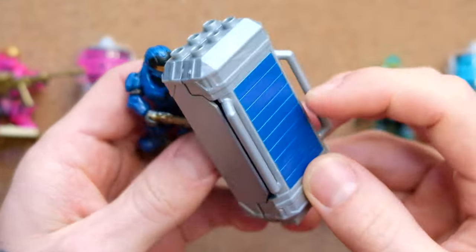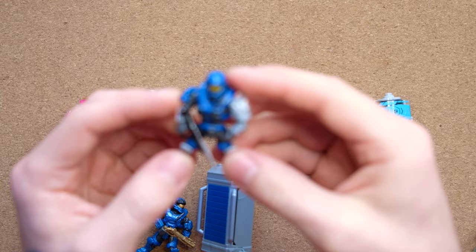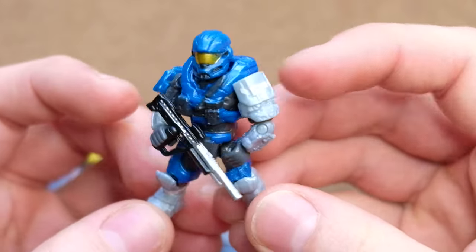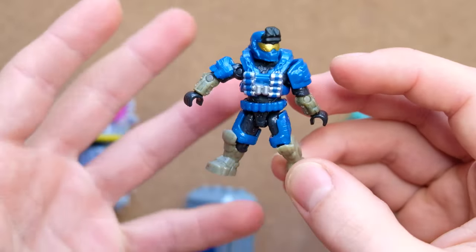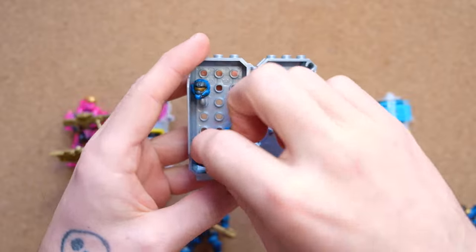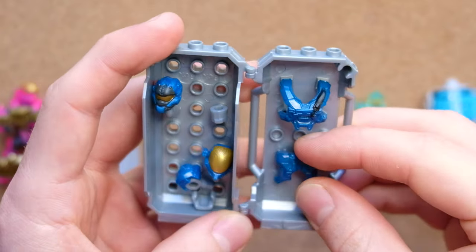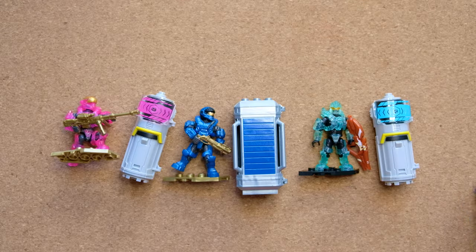You get a Spartan CQC and then enough spare armor to customize two more Spartans. I decided to give my Halo Heroes card a Spartan Hazop helmet, which I actually think works surprisingly well. And then another figure I customized to make a Grenadier, which actually turned out really well. Inside this, you also get a really nice way to display your armor, but as you can see, they do fall off quite easily. I was particularly impressed by the way you can display the chest and back pieces, and we're going to see a similar effect in this new armor pack.